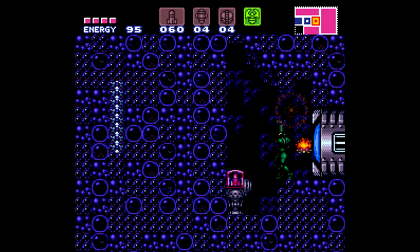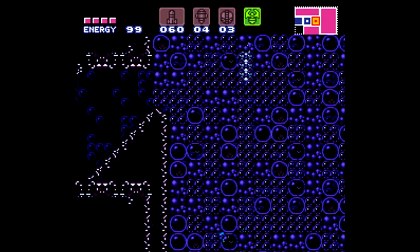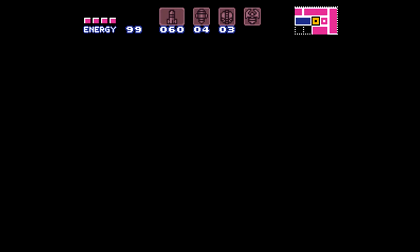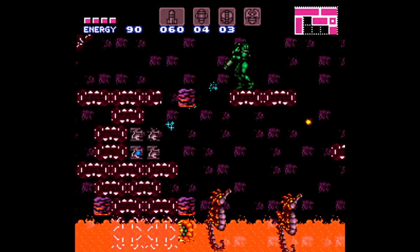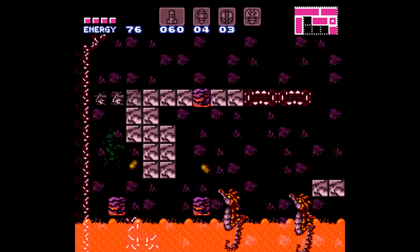Hello everybody and welcome back once again to Super Metroid Exercise. This is a very familiar looking room. There's a weird shutter thing back there, but that's actually there for a reason - without it in the up position you can't get through. It's kind of a dead giveaway there's something back there, but stuff like that is not a bad thing.